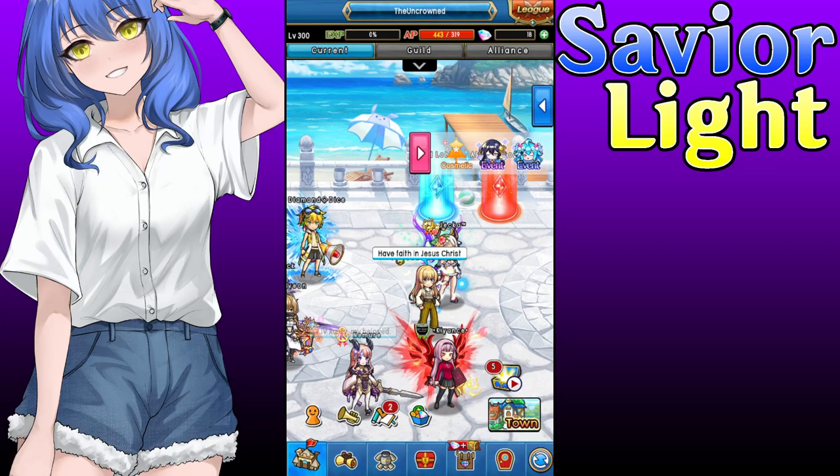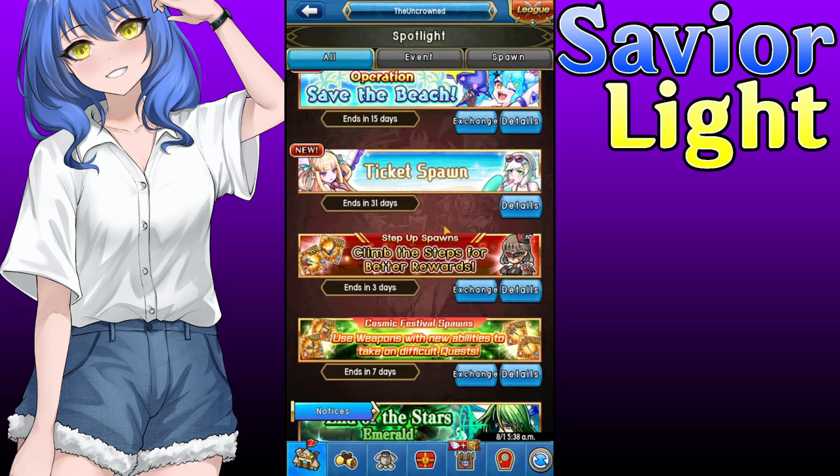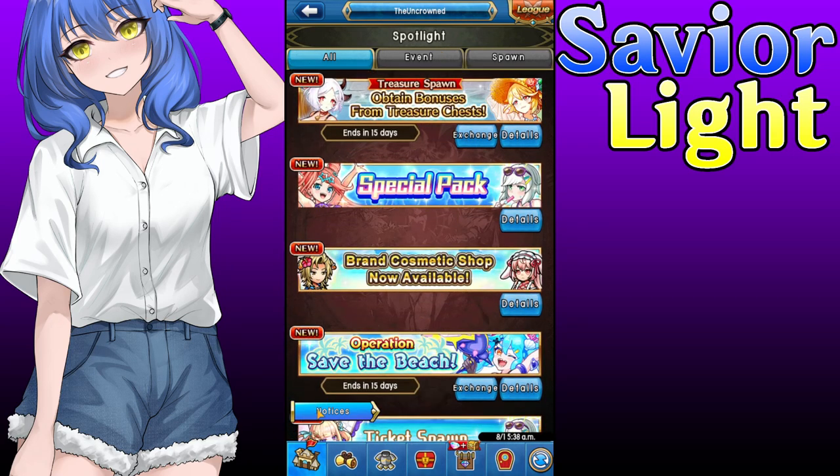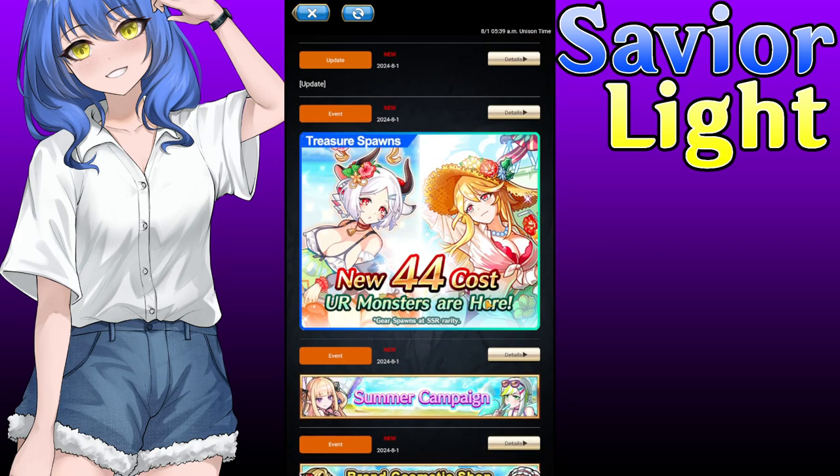Alright, what's going on guys, Light here, welcome back to the YouTube video. Today we have some interesting news to talk about in Units Elite — they did end up adding a brand new cost 44 monster. I gotta find the notice right here: new cost 44 monster. I was not expecting it to actually happen this soon.